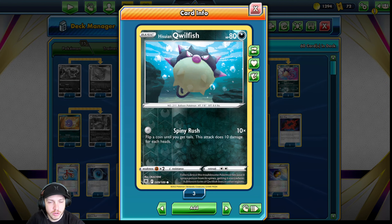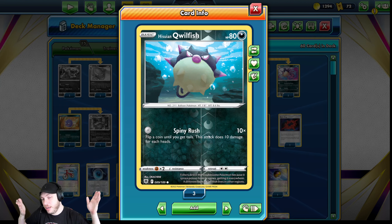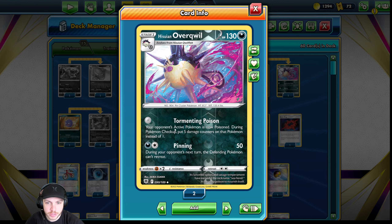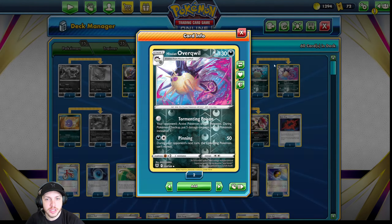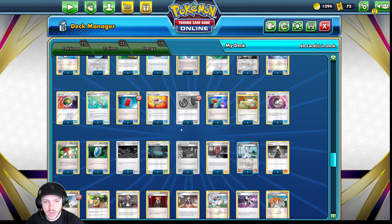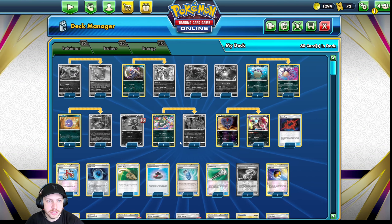You have Qwilfish and Overqwil. You have Spinny Rush for free — technically could have infinite damage, though I only attacked with them once and it didn't really do much. But Tormenting Poison, again for free — your opponent's active Pokemon is now Poison, and during checkup you put five damage counters on that Pokemon. That's big, because you're putting five damage counters there, then two from Toxicroak, so that ends up being seven in between turns. And then you also have Virbank, which puts you up to nine. So that's very, very strong.